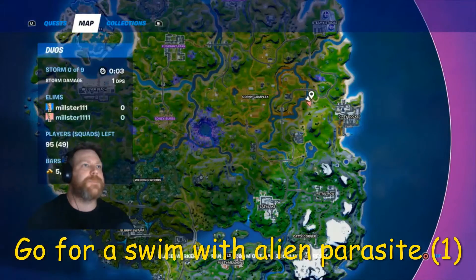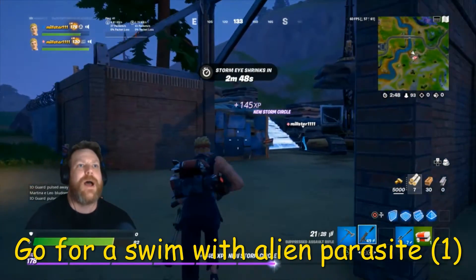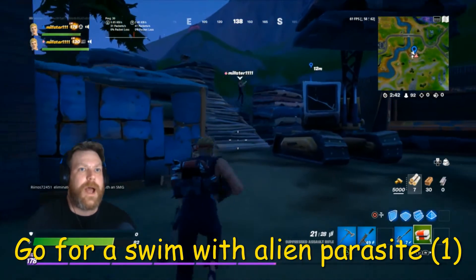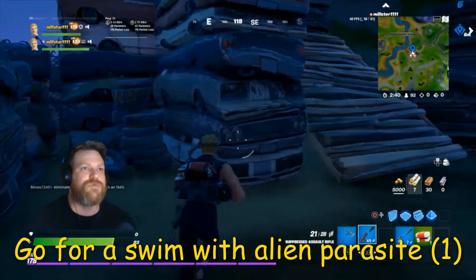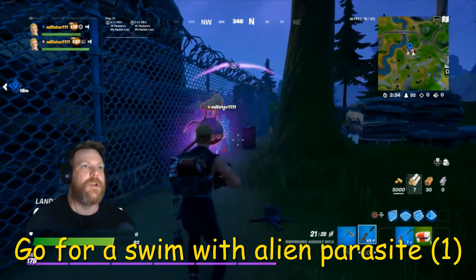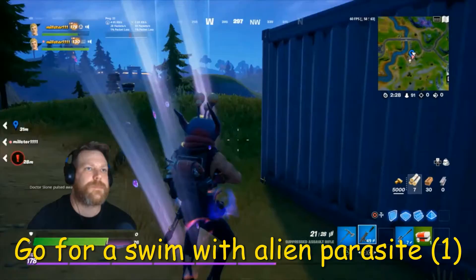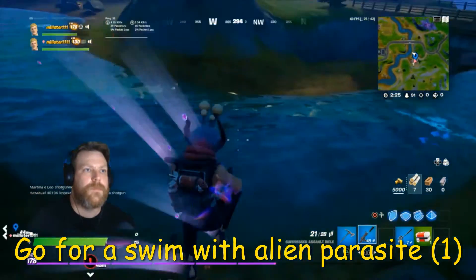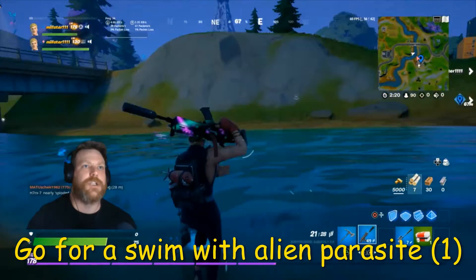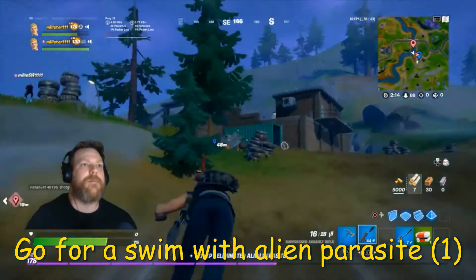This one is go for a swim with an Alien Parasite. I've just done it but forgot to press record, so I've come to Compact Cars which is just near Dirty Docks. The eggs are just round the back here. Get an alien on your head, then go straight over to the water. You just jump in the water with an alien on your head, and that's how you do that.